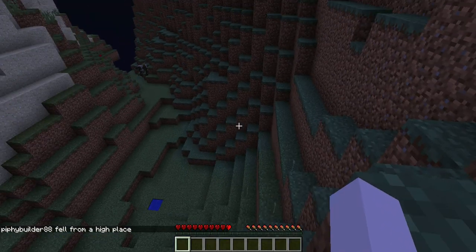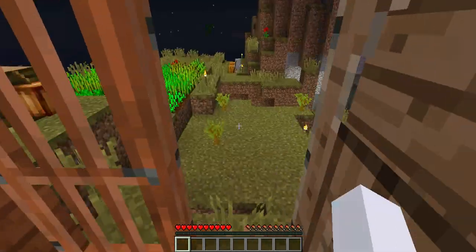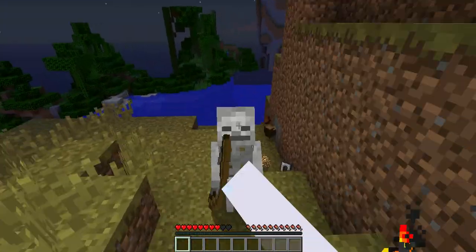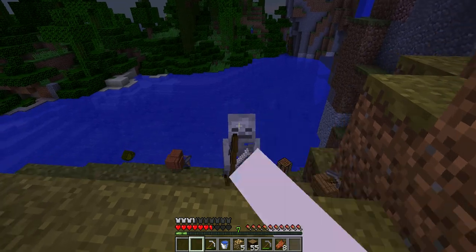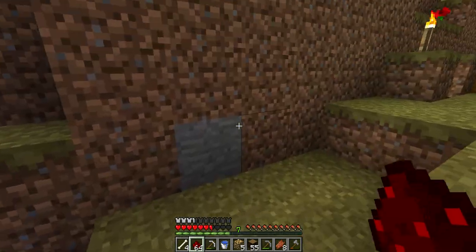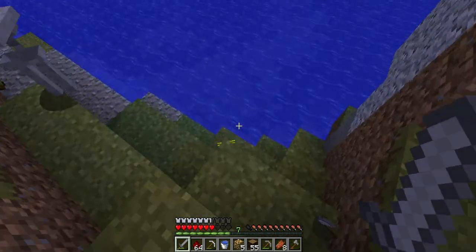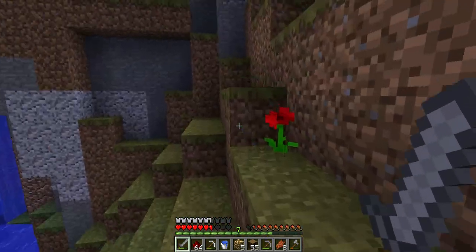I know where I died, so luckily I know there's this freakishly stupid skeleton that shot me off the cliff. I fell right next to our farm. Look at all this stuff I dropped — I got a ton of stuff right here. I got my sword, awesome. This guy was just non-stop rapid firing arrows — he was literally just sitting at the wall.